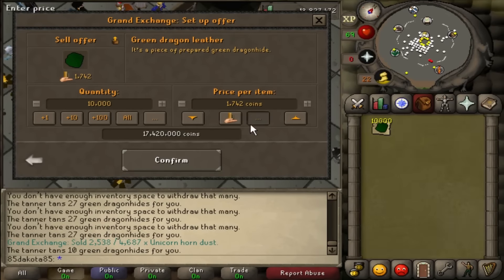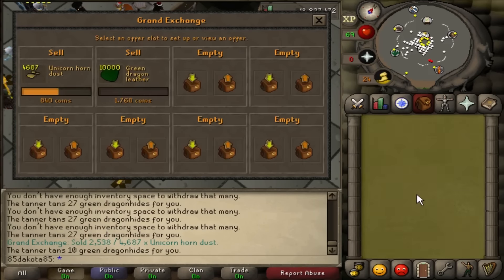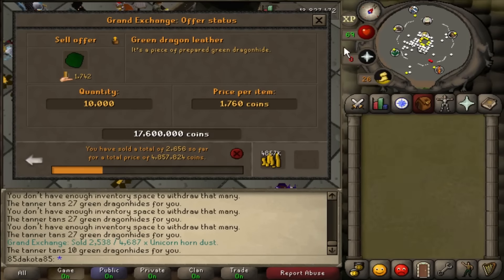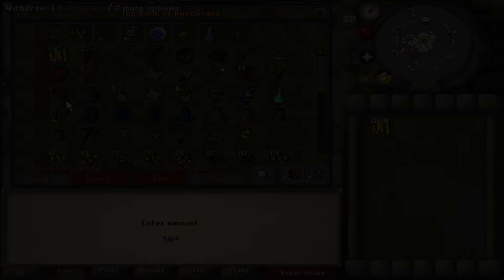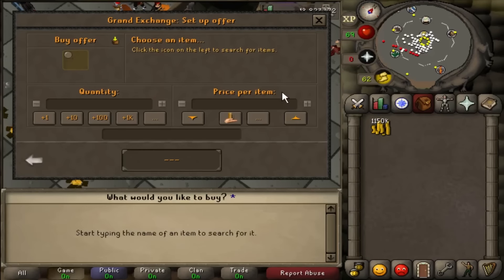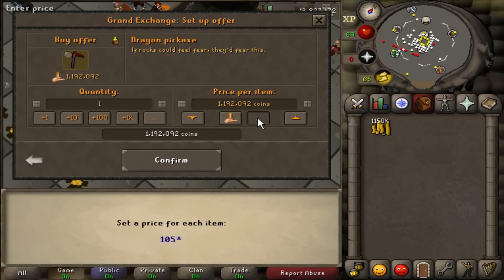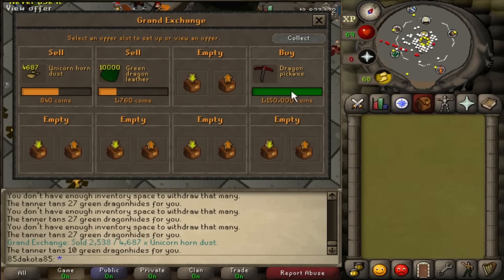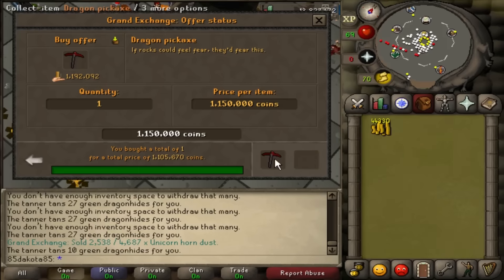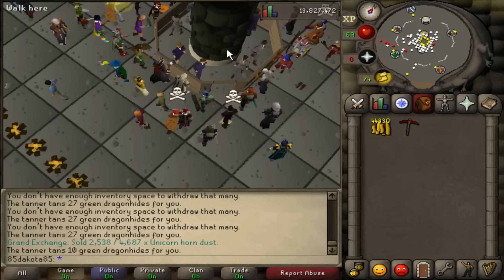I'm going to sell these green dragon hides and hopefully make a pretty good profit. I'm going to sell them for 1,760 coins a piece. It looks like some of them sold immediately, so we got a little bit of money, but I'll wait for the rest. Today's task is going to be the Motherlode Mine — as you can tell from the title, it made it as number 6 on our top 10. I need to grab a dragon pickaxe right now; it should cost me about 1.1 mil, so I'll put in a little over that so it buys quickly.